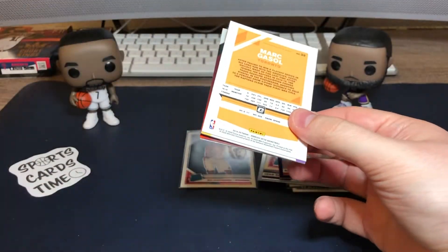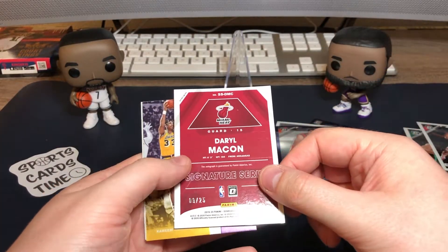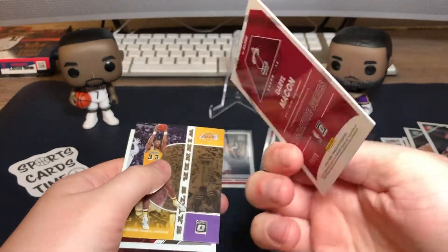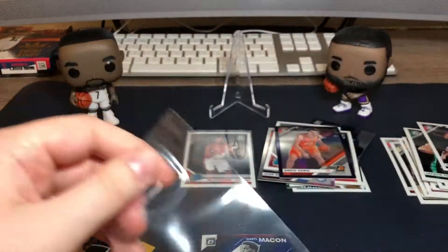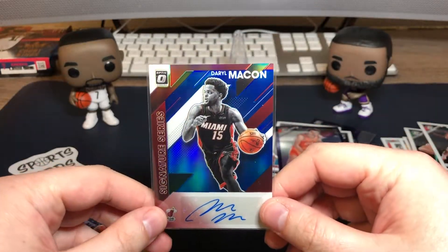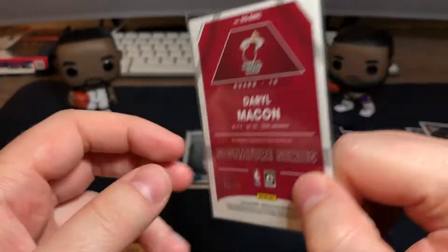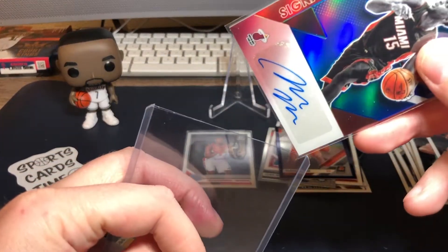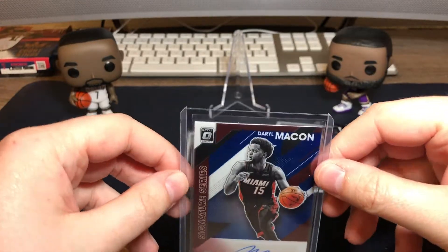Second to last pack. So far the best card is the Rui Hachimura rookie card. Kyle Lowry base. Oh, what do we have here — it's a signature! Nice. Daryl Macon from the Miami Heat. Really nice card, I will sleeve that up quickly. Always exciting to get a signature card in a blaster — pretty rare pull usually. It's even numbered here — 9 of 25. Not a jersey number but still a really nice looking card. I'll put that in a top loader. That would be the best so far, so let's put it on the throne.